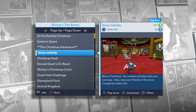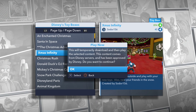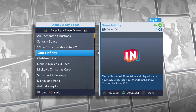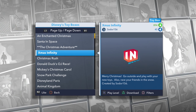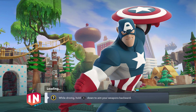Merry Christmas! Go outside and play with your new toys. Also, race your friends in the snow, created by Sodor 156. Let's go ahead and do this thing. We're going to have a little bit of fun with who we believe are probably the best Christmas-related characters in Disney Infinity. And one might really surprise you because they don't seem like a Christmas character, but the Powerdisc makes them one.